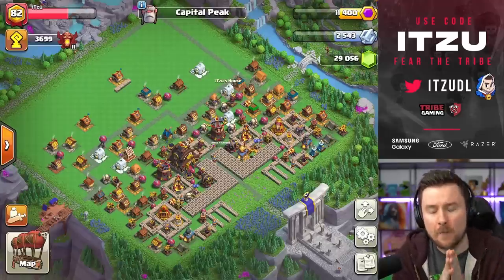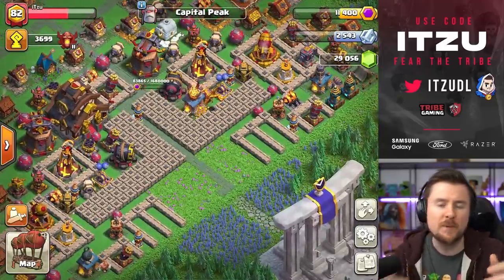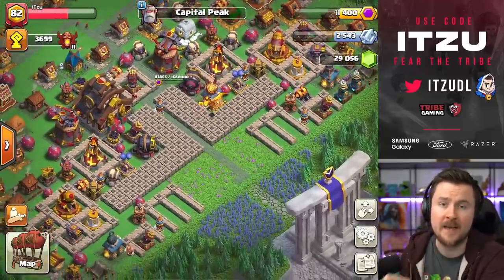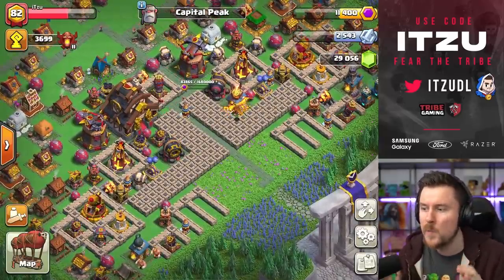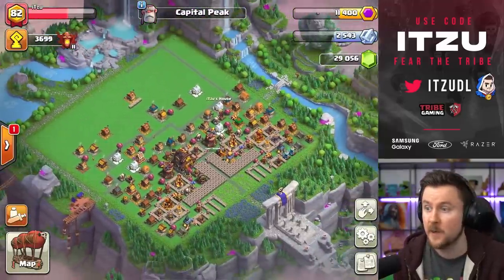Hey Clashers! Maze bases are back in the clan capital in Clash of Clans and they're super popular again. Bases like these are super annoying to attack, and the main reason why I'm doing this video is because I have seen how much people tend to struggle versus those bases. So how can you beat them?